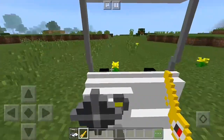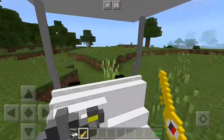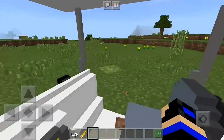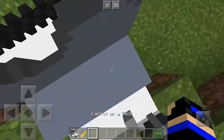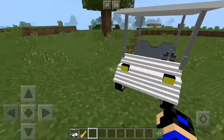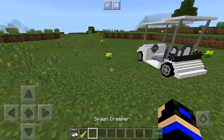In survival mode, you just wait for a creeper to spawn to get the buggy. To stop the car, just remove the key from your hand and the car will stop.